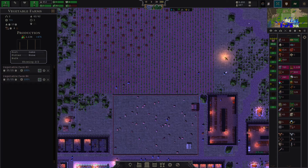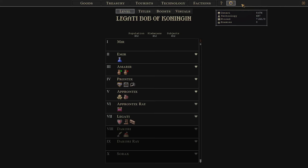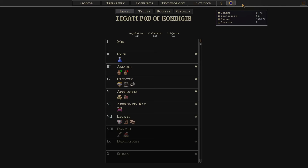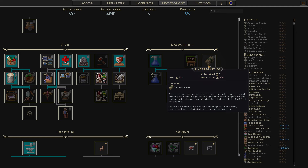Administration is one huge milestone for each and every city and will change the world. The problem is that you need a couple of unlocking technologies and it is a very personnel-heavy undertaking. We need administration points, which require administration buildings supplied with paper. Without paper that will not work, so we need to build up an entire industry for paper and pay a substantial amount of research points.